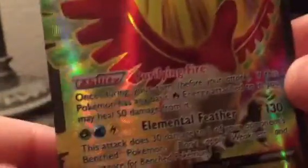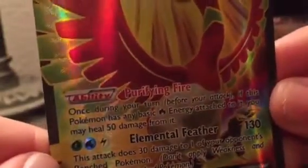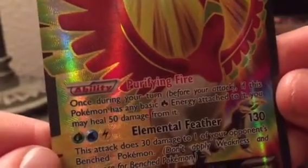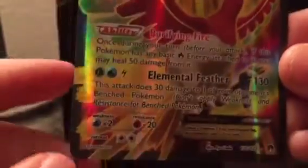Look at that rainbow-ish digital. It's pretty cool. And look at this — 134 Element Feather. Dang. And Purifying Fire: once during your turn, before your attack, if this Pokemon has any basic fire energy attached to it.